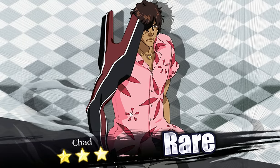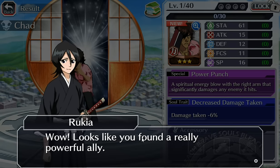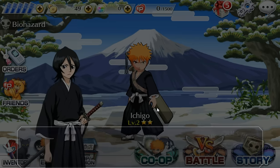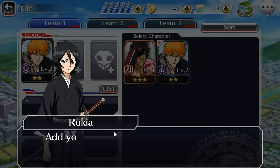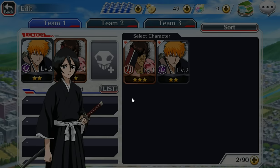Let's see who we get. I believe everybody gets somebody different on this part. Because I've already seen some people with different characters, but it looks like we got Chad — damage taken minus 6%. And then of course we do start off with Ichigo, because that's the character they give you when you first start the game, so that's pretty cool. Because it is his story.